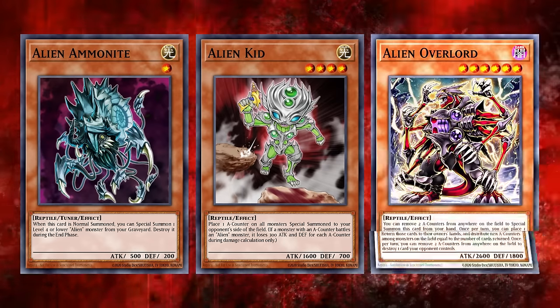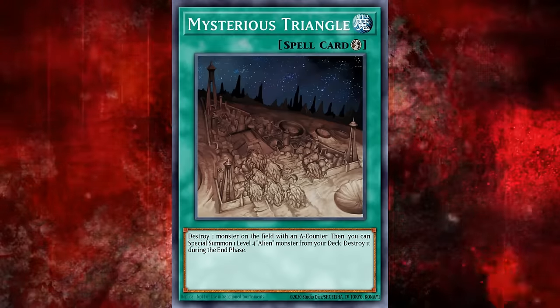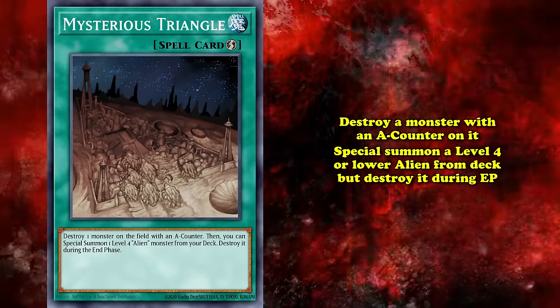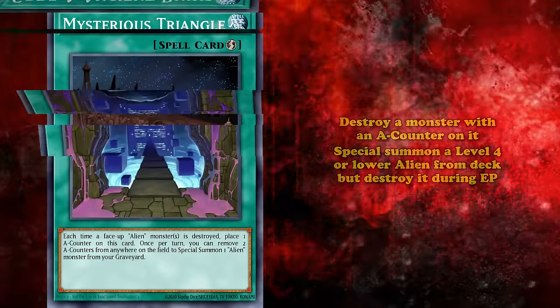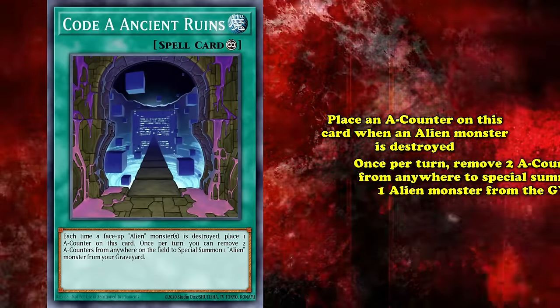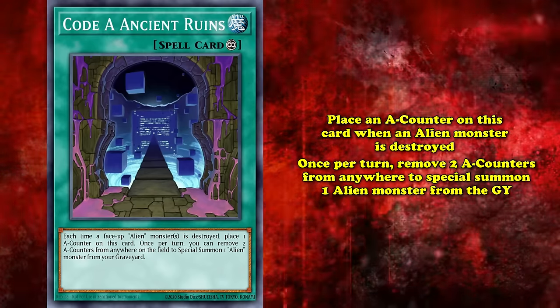So in better terms, the monsters were the definition of subpar, and so were the spells and traps they got in Crimson Crisis. Mysterious Triangle was a quick play spell that lets you destroy a monster with an A-counter on it, then special summon a level 4 or lower alien monster from your deck, but it's destroyed during the end phase. Code A Ancient Ruins was a continuous spell that lets you place an A-counter on this card when an alien monster is destroyed, and once per turn you can remove 2 A-counters from anywhere to special summon an alien monster from your grave.